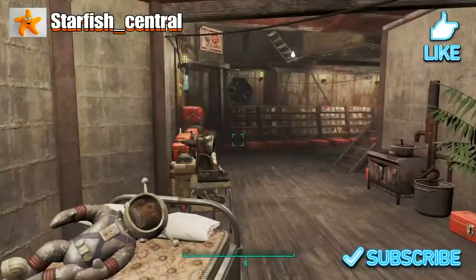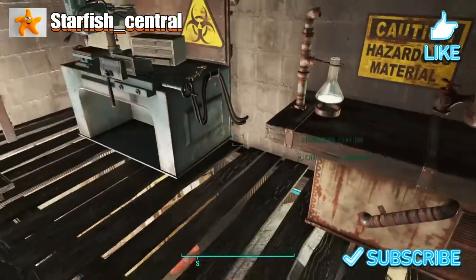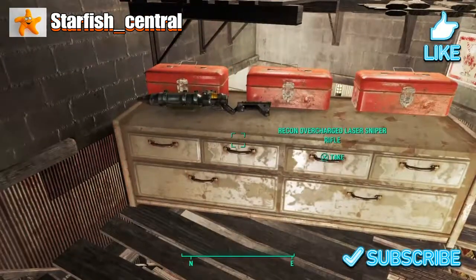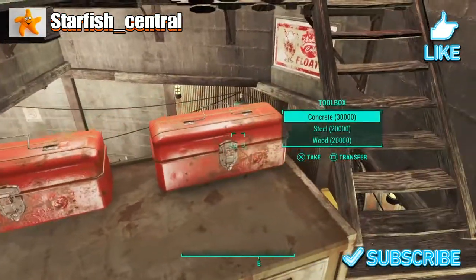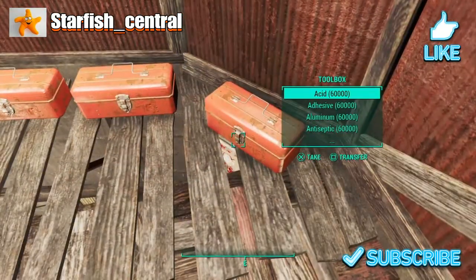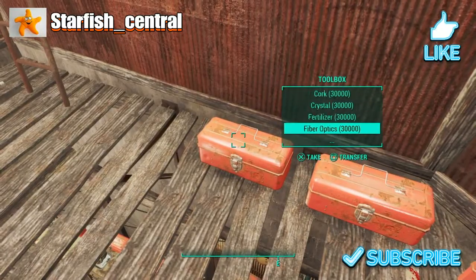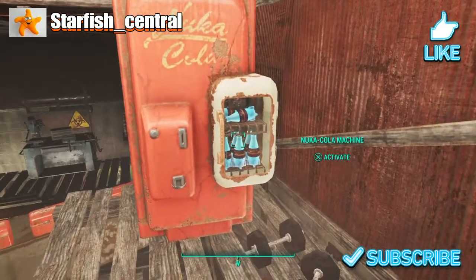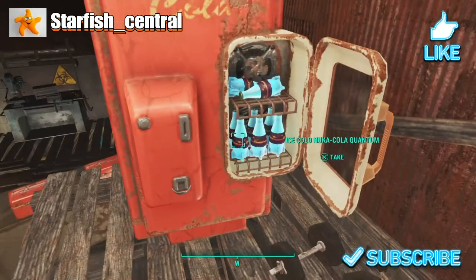I just realized I didn't show you upstairs. There's a chemistry station, a weapons workbench, and an armor workbench, with a laser rifle on there. I mainly use these for storing weapons. There's 60,000 of each scrap item — 30,000 in there and 30,000 in there — plus some weights and some ice-cold Nuka-Cola which I managed to put in there.